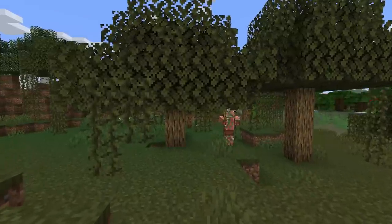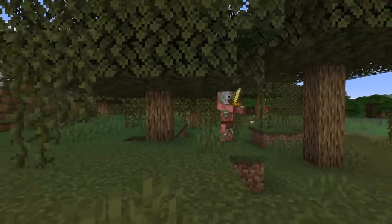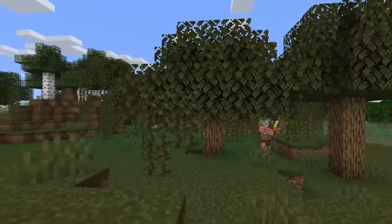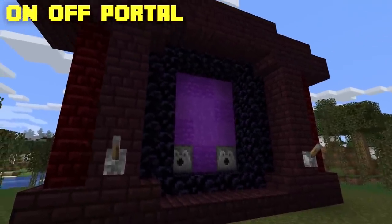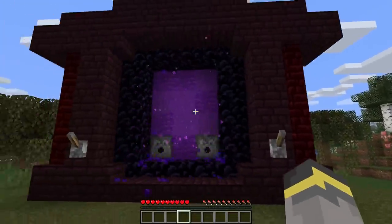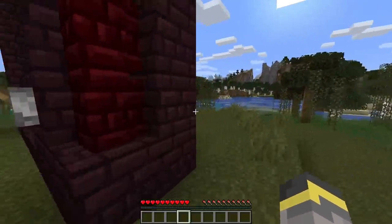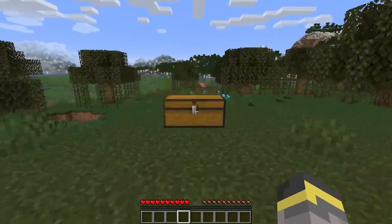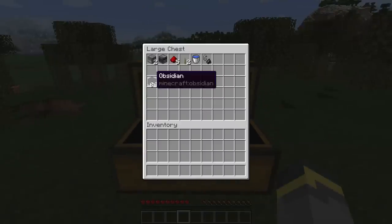With the next contraption built in your world, you can say goodbye to zombie pigmen inside your base. This is a nether portal that can be turned on and off — flick the on lever to turn it on, flick the off lever to turn it off. You can disguise it however you'd like since the wiring is compact. To build this toggleable nether portal, you'll need these materials in exact amounts. For obsidian, you need at least 10 to make a nether portal at minimum.